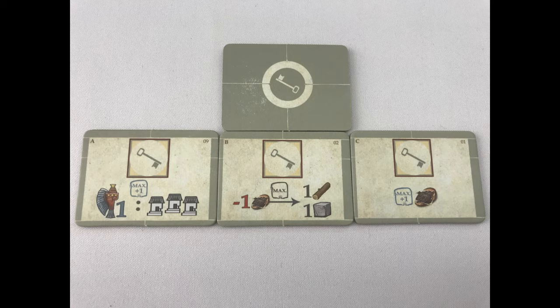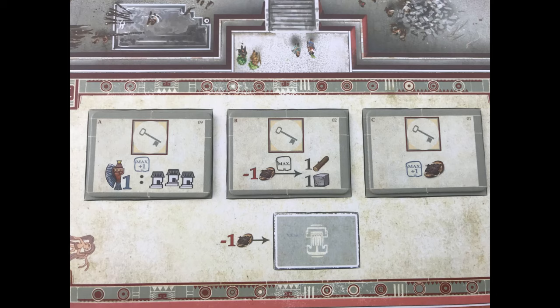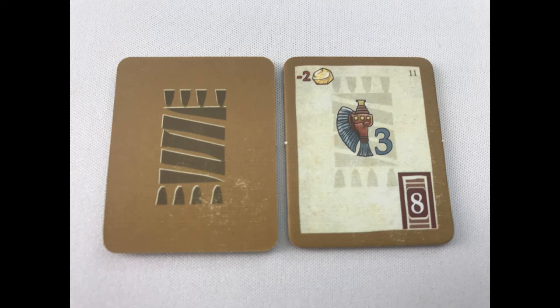Royal tiles have a key on the back and are marked A, B and C in the top left on the front. Put one A, one B and one C tile on the three spaces of the palace board, board number 1.